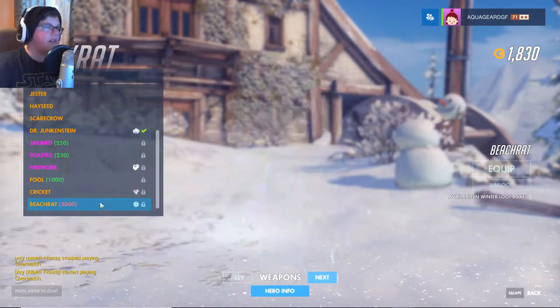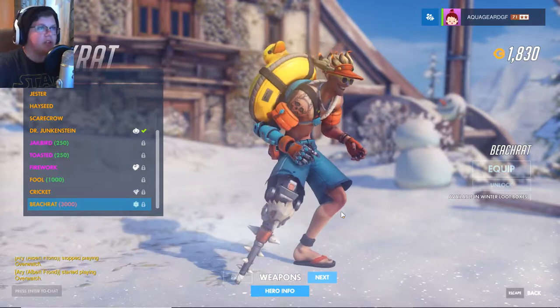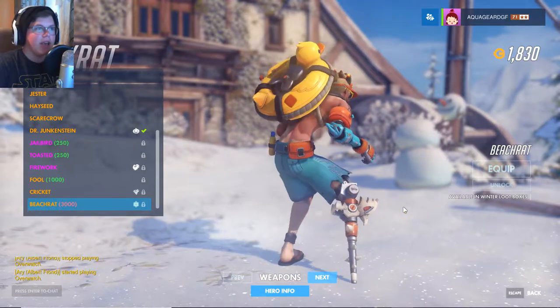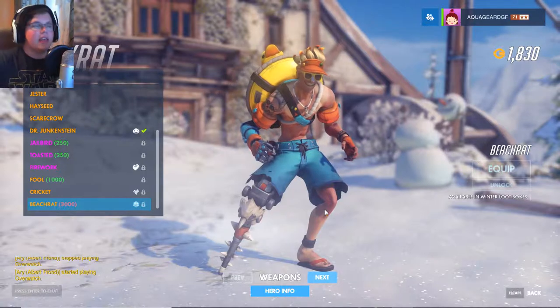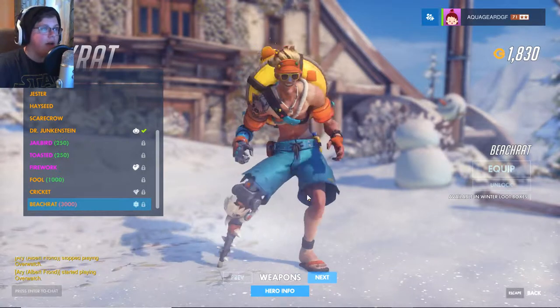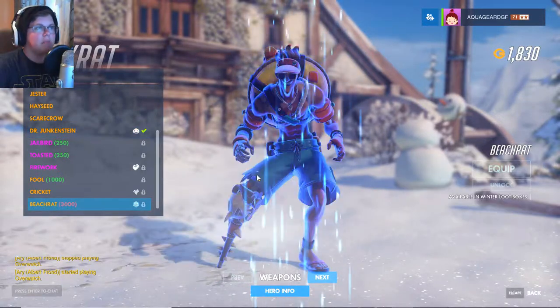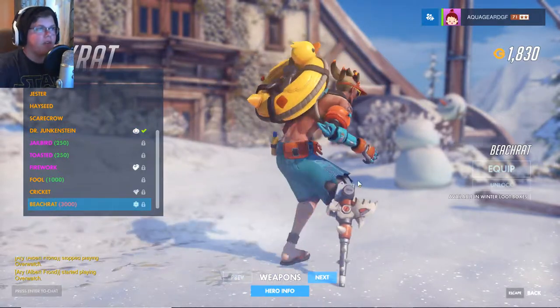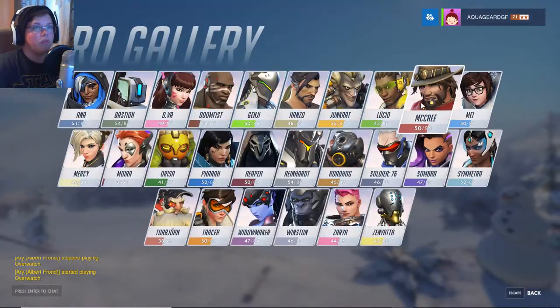Next we've got Junkrat - my favorite skin of this update, of course, a beach rat. So it's winter but he has a summer outfit. Because they're in Australia, and in Australia it's still hot down there. I love this skin. If I had enough credits, I'd buy it. Right now I'm using Junkinstein, but this is by far my new favorite skin and I'll be hoping to get it this event.